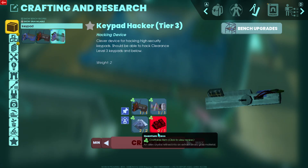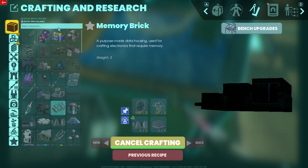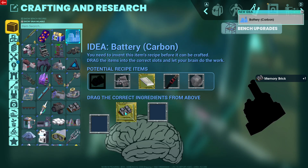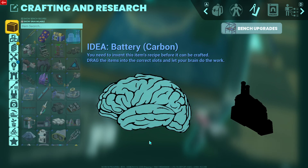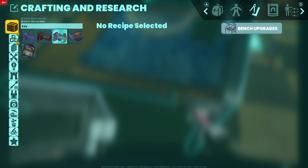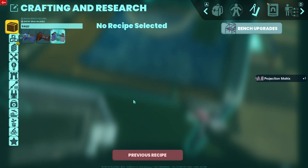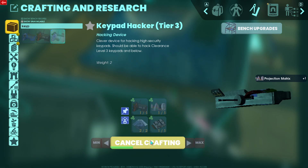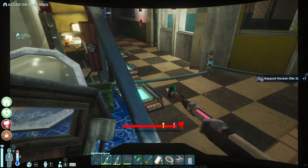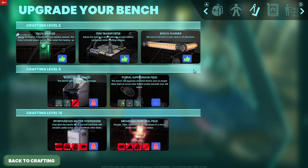Keypad. I need to make another one of these. What is this? Carbon battery. Keypad. Craft that. Keypad. Bam. Very good news. That is very, very good for us. What else do we have? Bench upgrades.